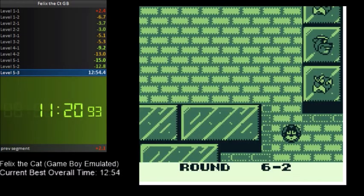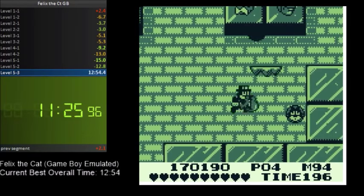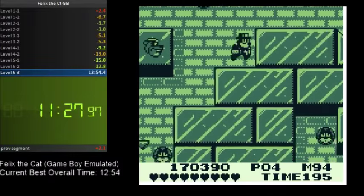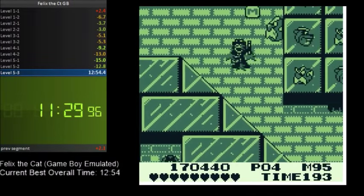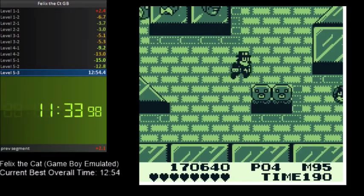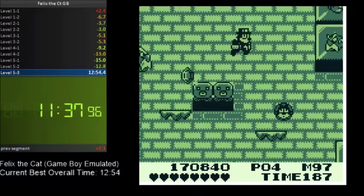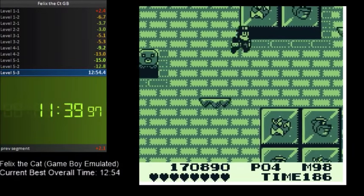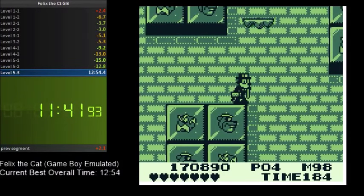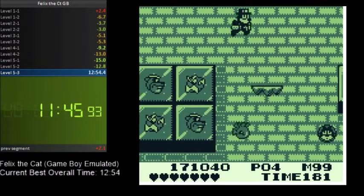Here we are at the final level before the final boss. See that gap I just jumped over? If you are in a tank, it is impossible to jump over that gap — I have no idea why. I don't know if it's intentional or a programming oversight, but the first several times I played this game as a tank I could never jump over that gap. I haven't really figured out why.